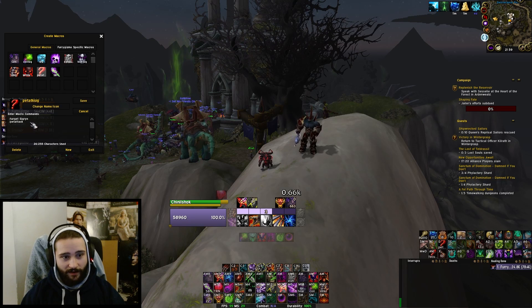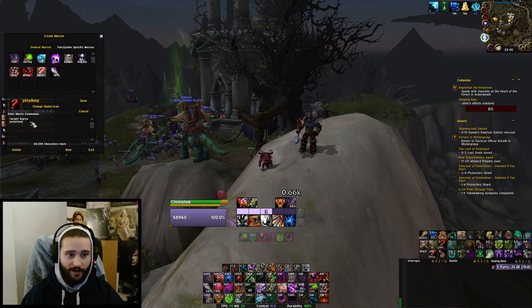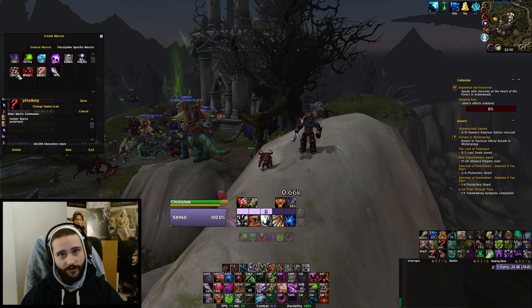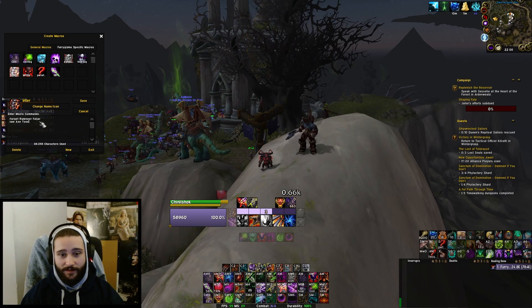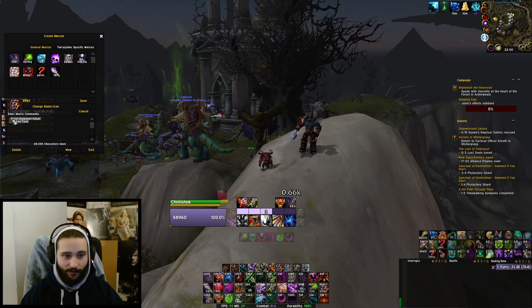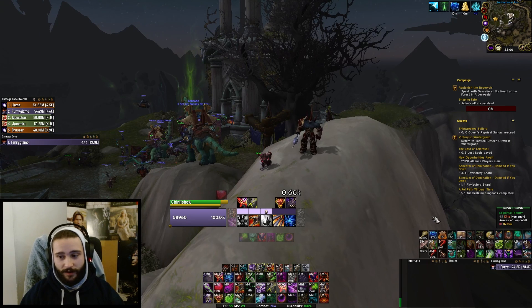I also created a pet attack macro on Sigrin, because sometimes she'll start running toward you and your pets will lose aggro even though they technically have threat. In that case you just need to send your pets at her and she'll start attacking them again, so I was spamming it pretty much every time she moved toward me. After failing a couple of times I also made a target Rune Seer plus interrupt macro, because I was accidentally interrupting something else due to my other target macros. That was really screwing with me, so the interrupt macro fixed that. Other than that you don't really need any macros.